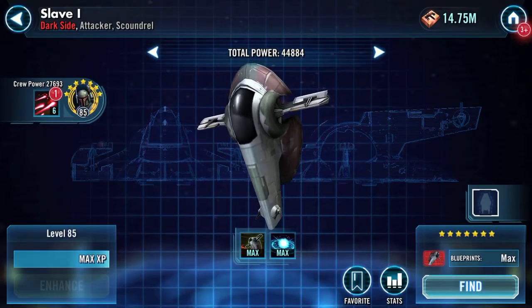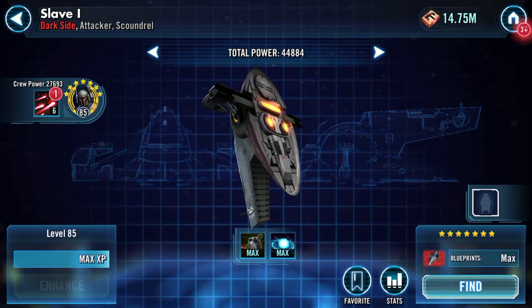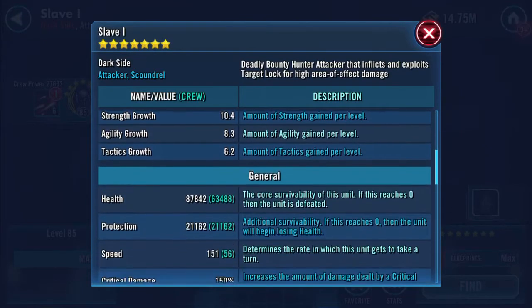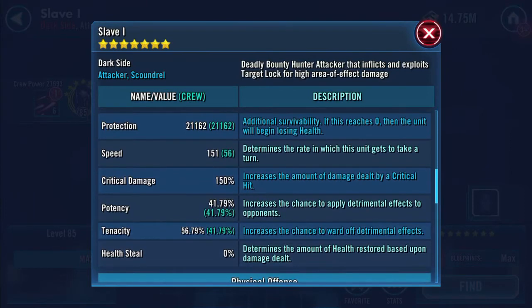That's where we're going with this because he's going to get a major boost, and also he's a pilot. Here's the ship at the moment - crew power is currently 27,693. Ship stats are 87,842 health, 21,162 protection - that's roughly 109K health and protection combined - and 151 speed.